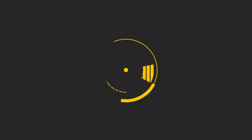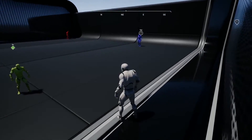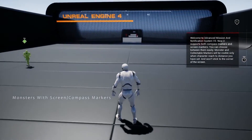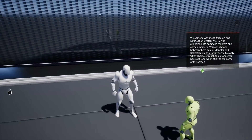Welcome to the free Unreal assets for June 2019. Number one is the Advanced Mission and Notification System version 3, which is an all-in-one notification system that allows you to use systems and data tables and blueprints to create missions.